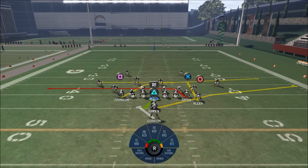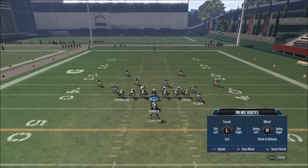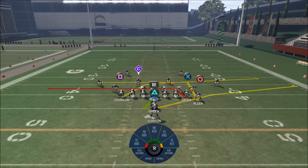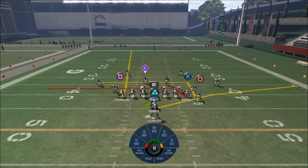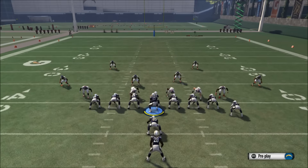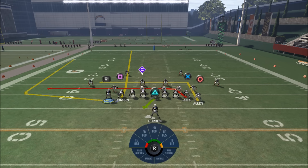The play action waggle has a levels concept on both the left and right sides, but I want to focus my reads on one side to make it easier. First adjustment: I take my running back Gordon and put him on a pass block — that's R2, or right trigger for Xbox. Next, I take Johnson at tight end number two and put him on a fade, which clears out the middle for my crossing routes. Finally, I take my fullback Green and put him on a wheel route. That's what my play looks like going into progressions.